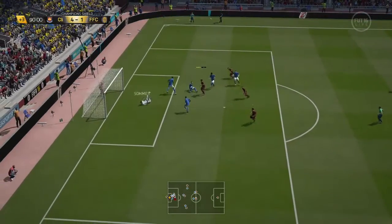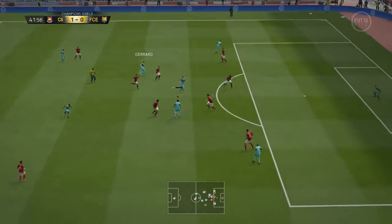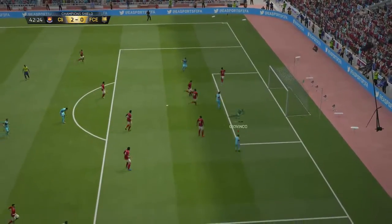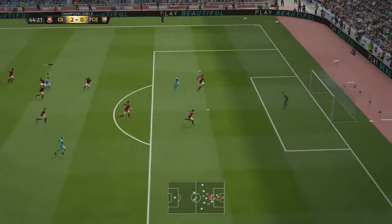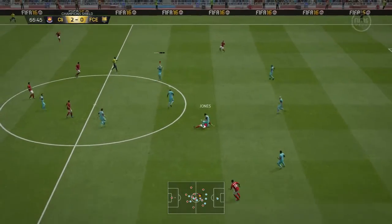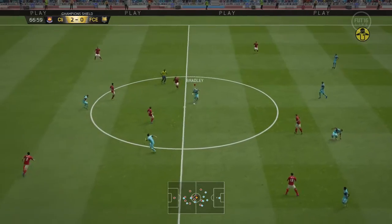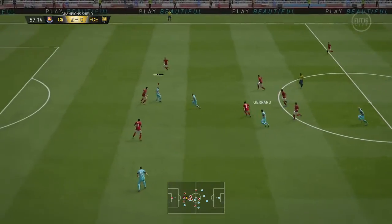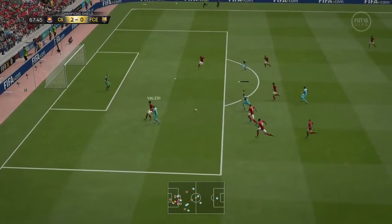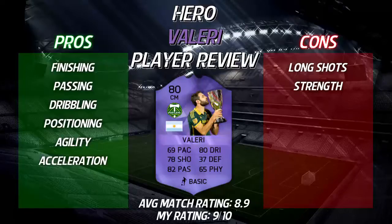Lastly, his strength — obviously he's not very strong. He is an attacking midfielder so he's not going to need an awful lot of strength; he is agile enough to get away from players but if they do get next to him they probably will win the ball. This last clip here was just a prime example of how I like to play the game — it nearly resulted in a goal. Dempsey just couldn't quite pull it into the back of the net, but a really nice bit of passing play from the whole team, and the back heel from Valeri was really good.